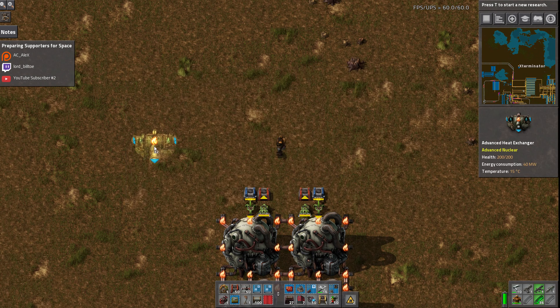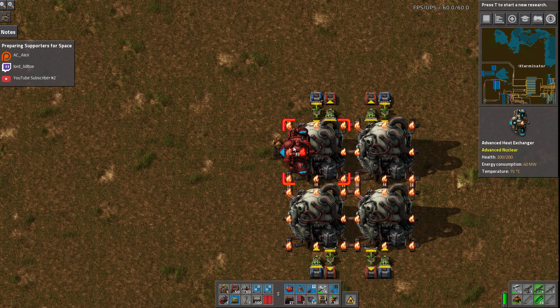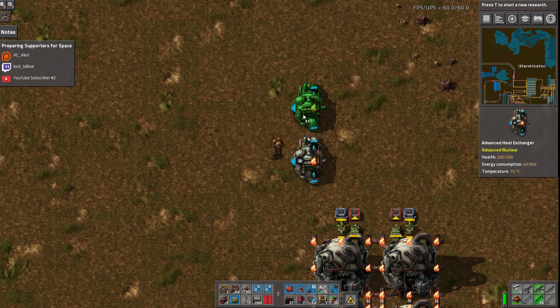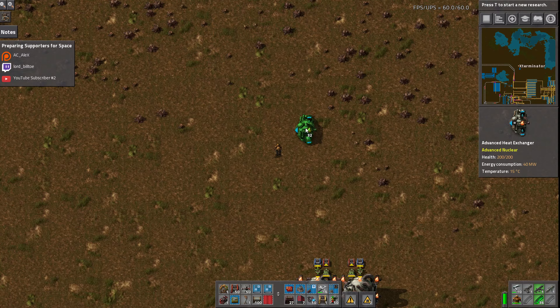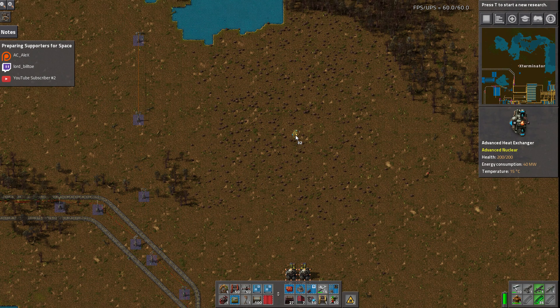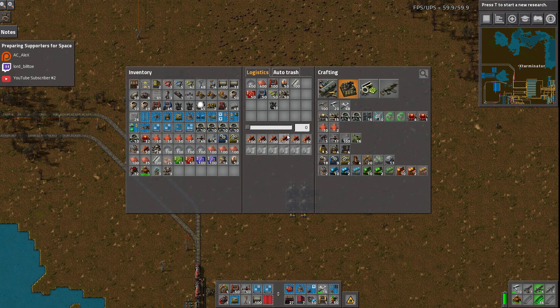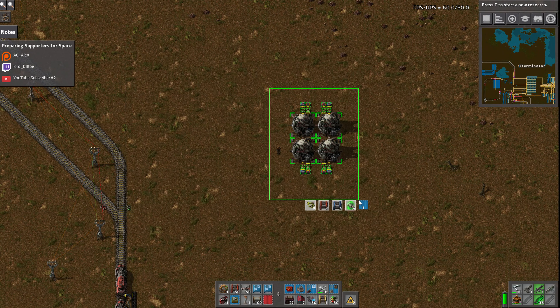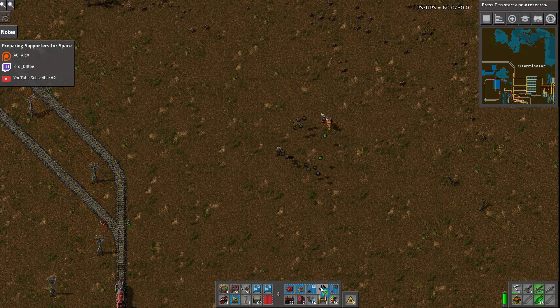These guys are our heat exchangers. Each equivalent reactor can support 12 heat exchangers of these guys - each one of these is equivalent to three of this type of reactor, so that's going to be 12 heat exchangers. Hopefully they don't consume four times as much water - if that's the case we're going to be in trouble. Let's just blueprint this.